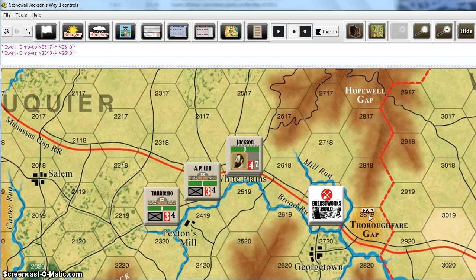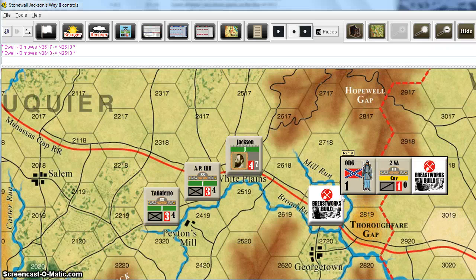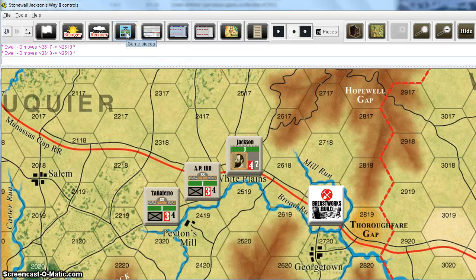The only difference between this and the physical game is that each unit that entrenchesitself, even if they're in the same hex, will get their own breastworks marker or whatever it is that they've just dug in. In the physical game, you're supposed to use just one marker for everybody in the hex. It's a little bit different in Vassal — you'll get one marker per unit — but the effect is the same.